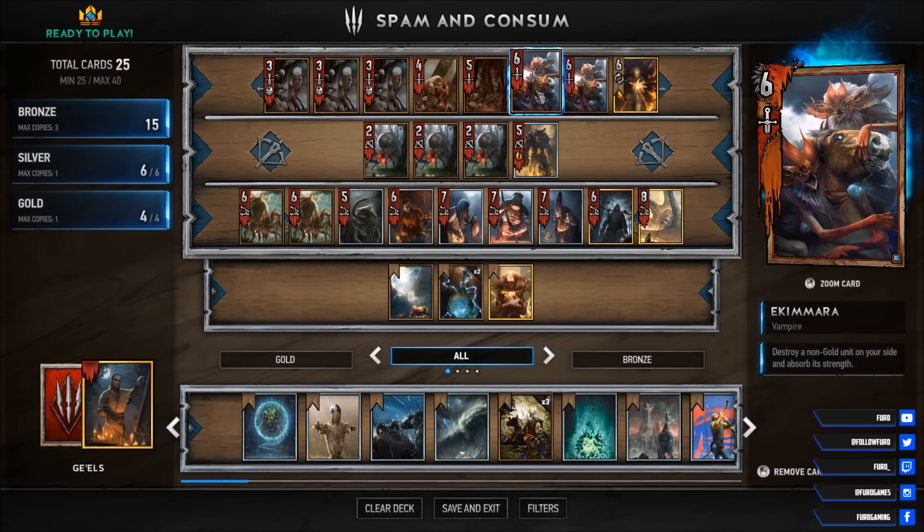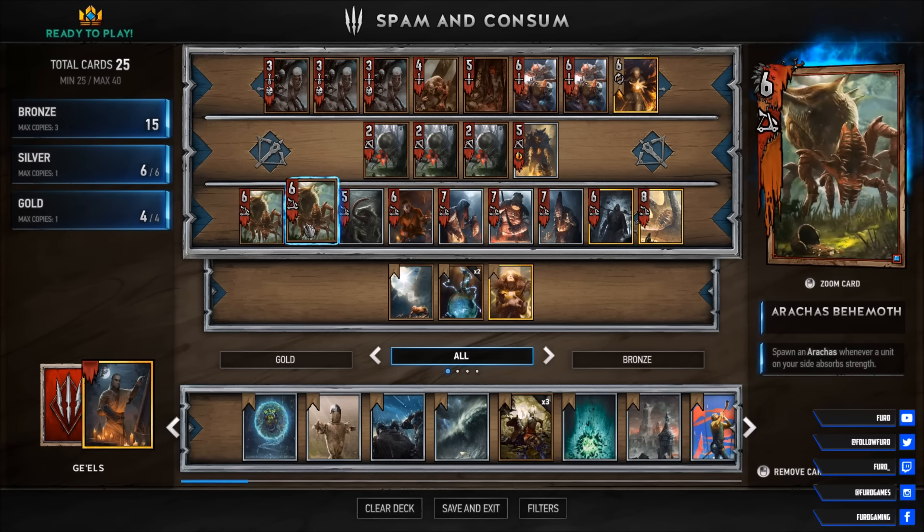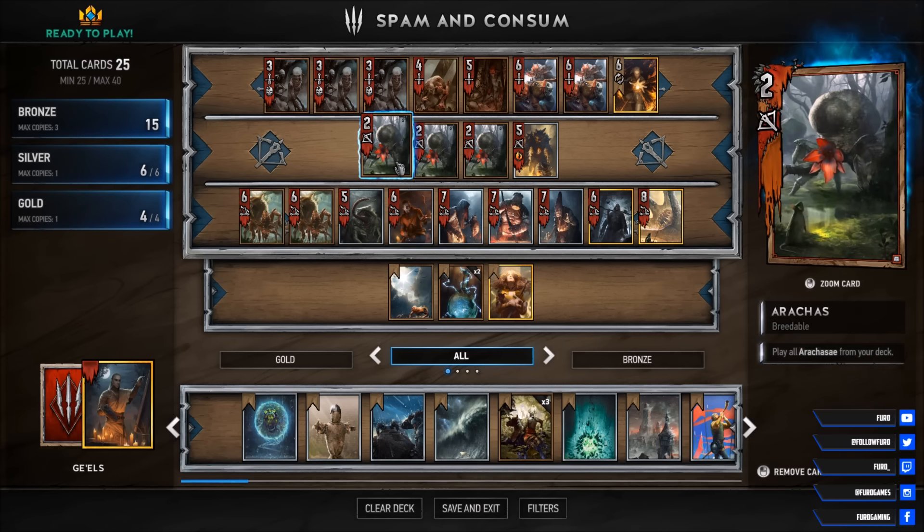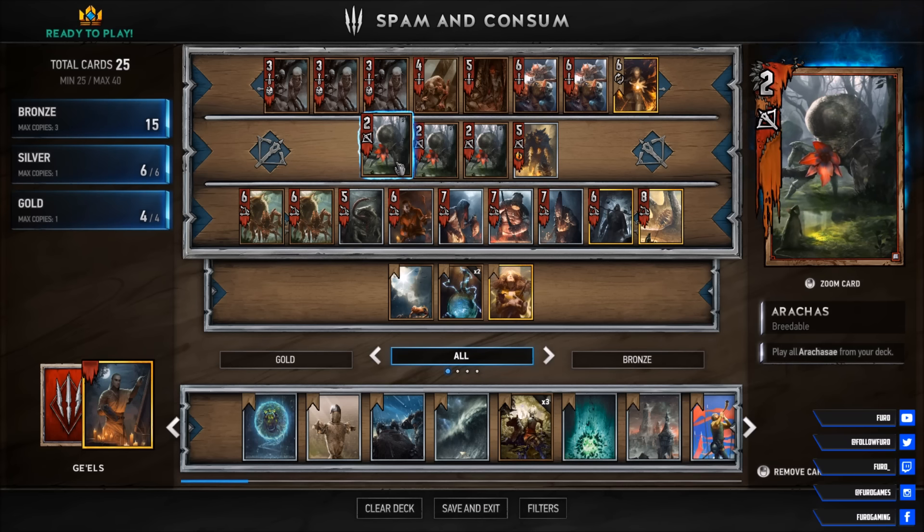Both units should be played when there is at least 1 Arachas Behemoth on the board. This card will spawn 1 Arachas whenever a unit is absorbed. The new Arachas unit on the board will then also catch every Arachas unit in your deck to the board, so you are literally getting 4 units for 1 absorb.